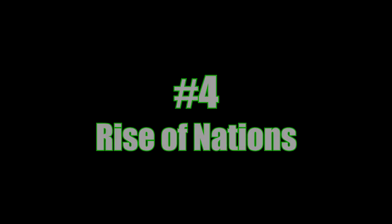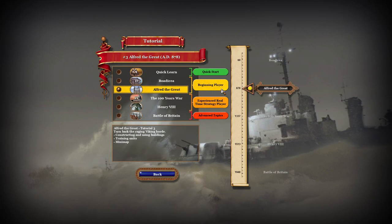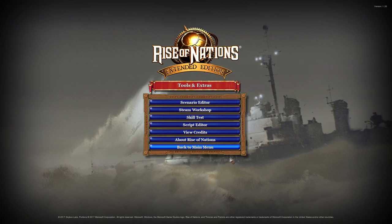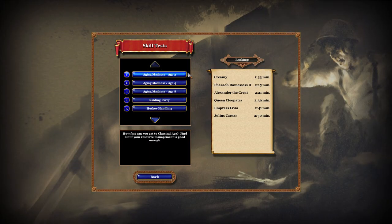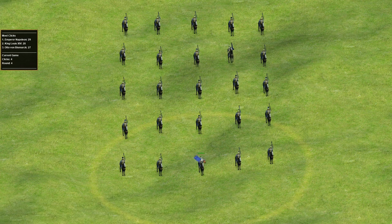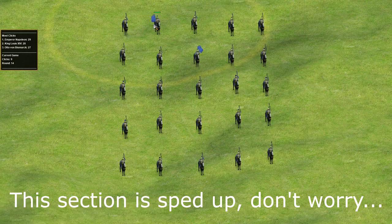Coming in at number 4 is Rise of Nations, probably one of the more traditional real-time strategy games. It has an absolutely outstanding tutorial section — if you wanted to learn to play an RTS, you could do much worse. For experienced players, it also has features to help you improve, including Aging Challenges, Rush Challenges, and even a mode called Whack a General, designed to help you get better at clicking and selecting things. It starts off slow but moves faster and faster.